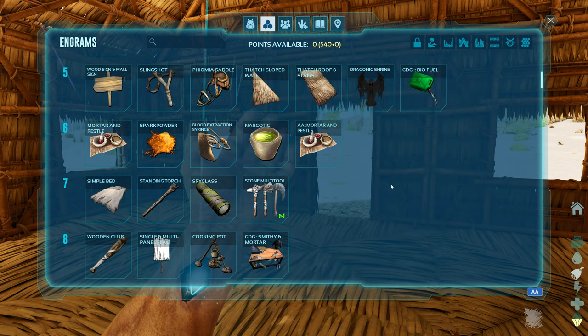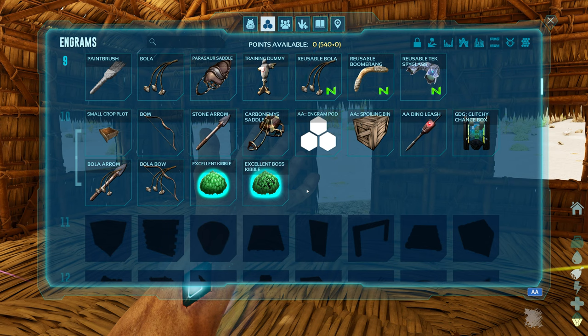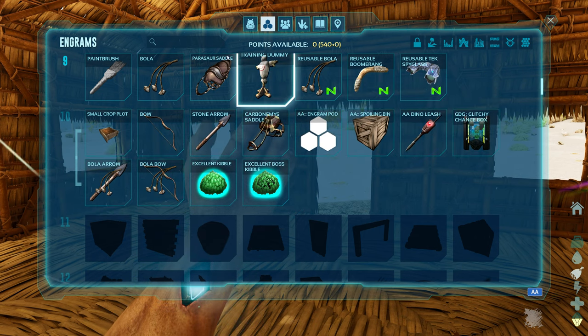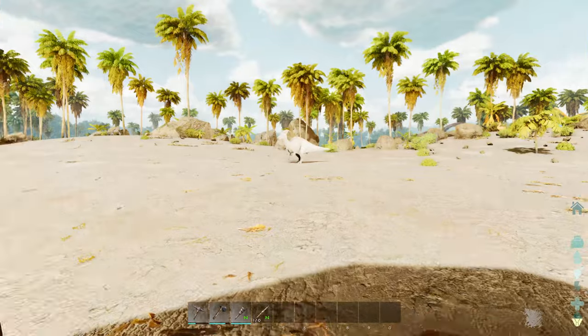We've got a Draconic shrine so we can do the Draconic stuff. There's a stone multi-tool — I don't know what mod that's from. There's so much cool stuff in here. We've also got excellent kibble, which is for the Descended mod, and some really cool items like a bola arrow and a glitchy chance box. So much stuff!